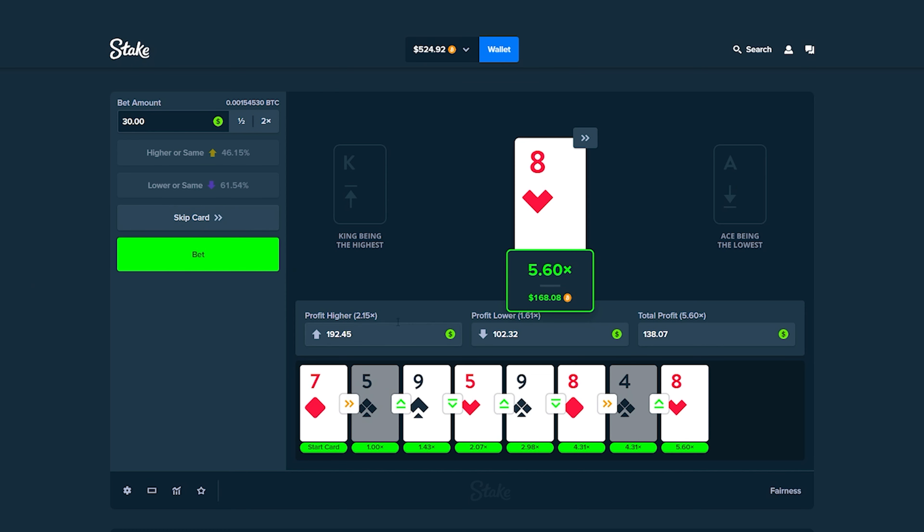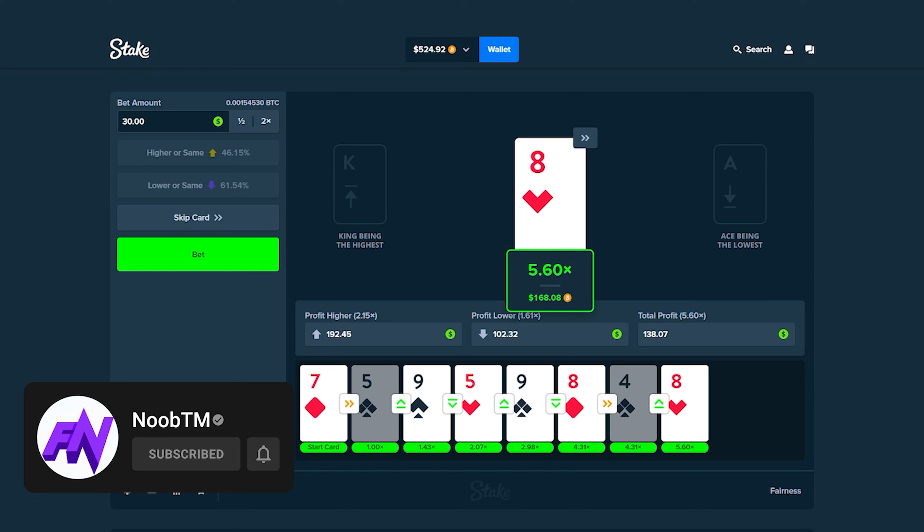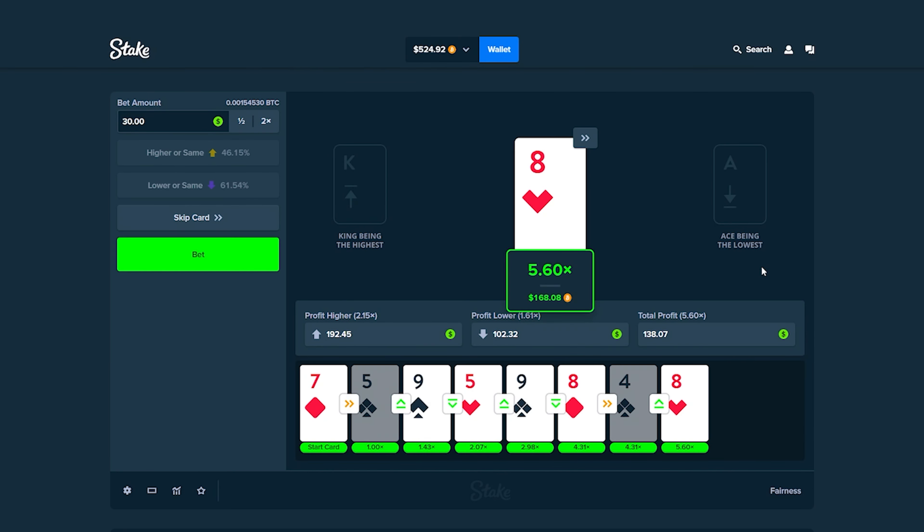We are way above our goal. My goal was $400, to double our money, and we're currently up $300 starting from $226 — that's a W. If you want to check out Stake, use the code 'FatNoob.' Thank you guys for watching and for all the support. Join the Discord in the description. Peace out!